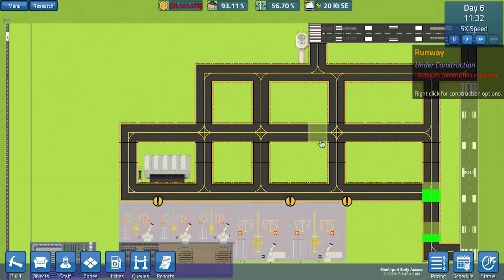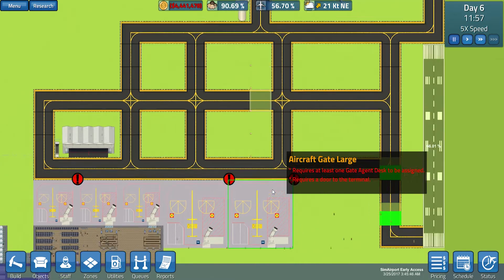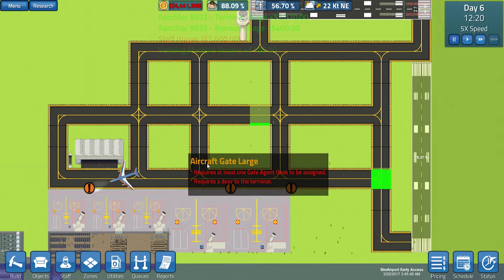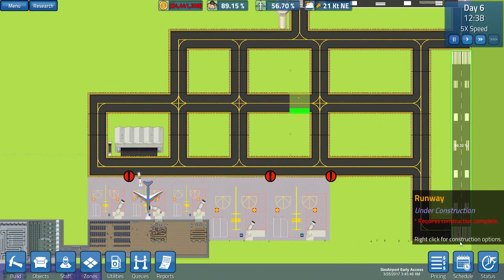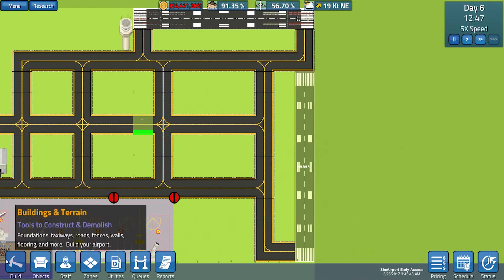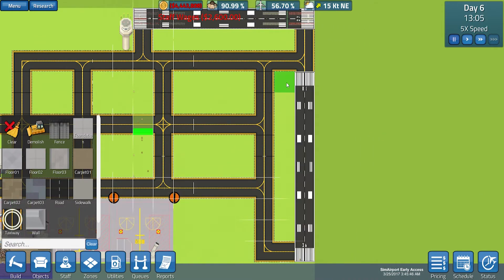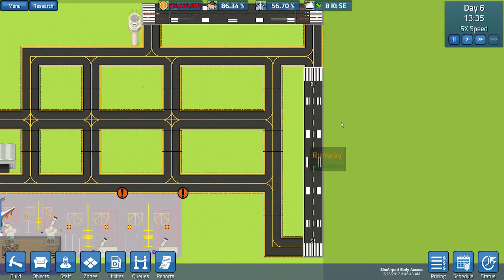This sort of grid system that we've got going on here — it's not amazing — but it gives the planes more routes to go down when another plane is landing so they don't get stuck all the time on the same taxiways. We do actually need another one just there — disconnect up at the end so they can come off there. That's going to be perfectly fine.